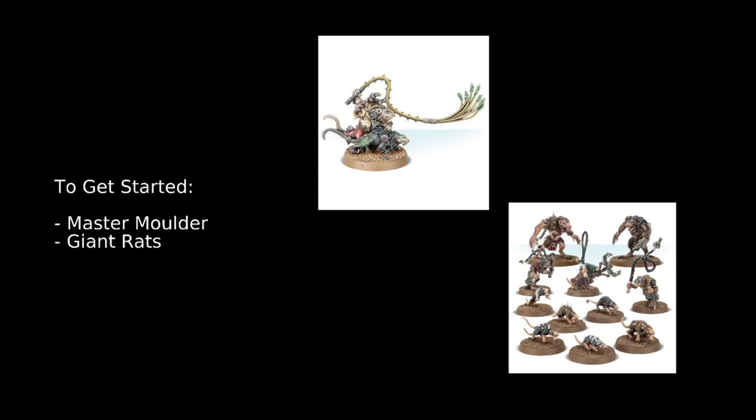Going alongside this model, Giant Rats are the place to go — a really fun and interesting unit. They come in units of 6, which doesn't sound like a lot, but they have some cool abilities. They've got 2 attacks, 4s and 4s, no Rend, damage 1. Skaven get extra Rend if they have more models in the unit: the Rend characteristic of their Vicious Teeth attacks improves by 1 if there are 3 to 5 models, and by 2 if there are 6 or more models. So with 6 or more models, their 2 attacks at 4s and 4s become Rend 2, damage 1 — which is pretty good.